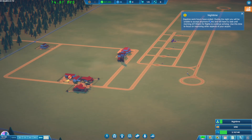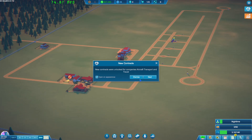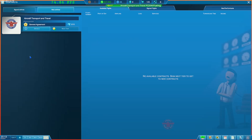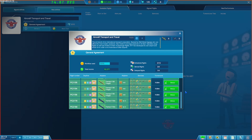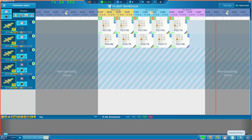Daytime work hours have ended. During the night we'll be unable to accept any more flights and will have to wait until 7 a.m. Use this time to focus on improving other aspects of your airport. New contracts were unlocked for travel companies, aircraft transport, and travel. Let's have a look at what that means - workflow and things like that.